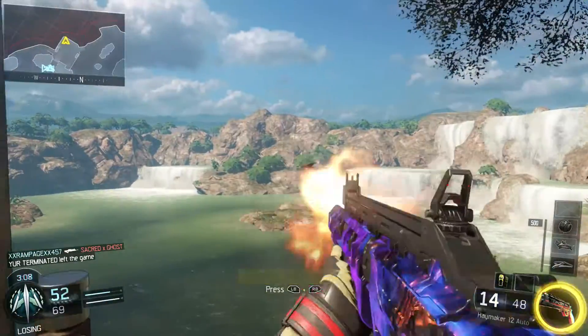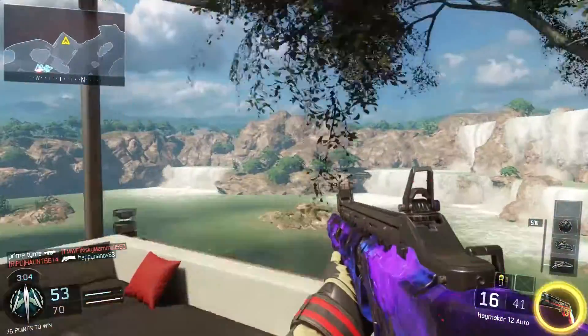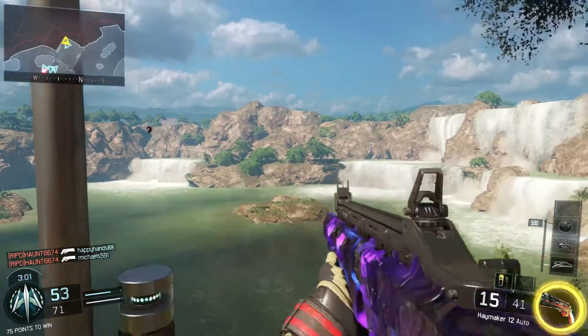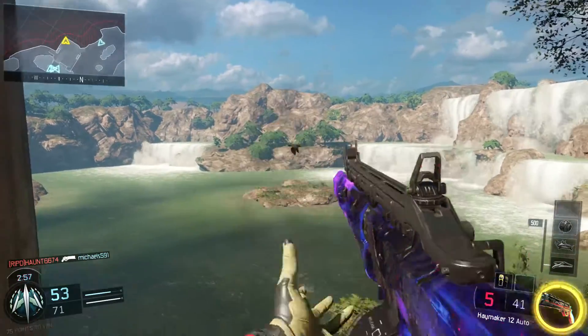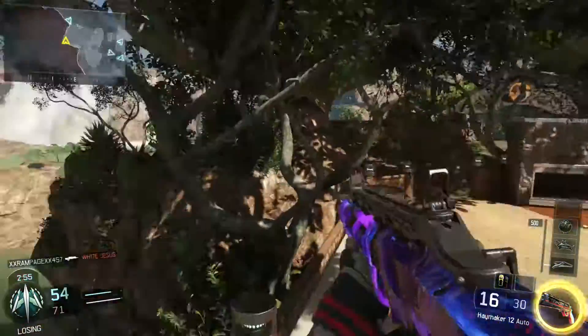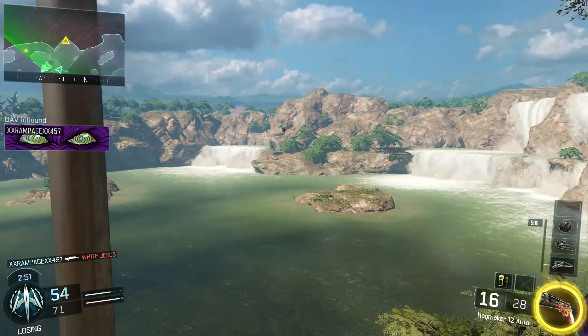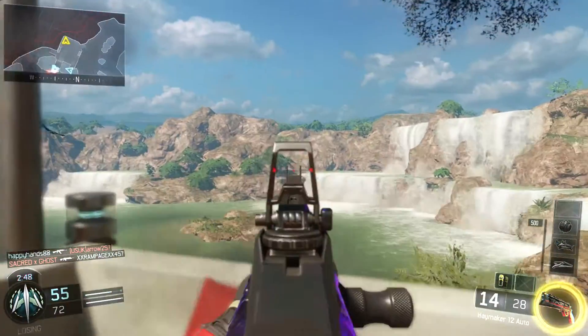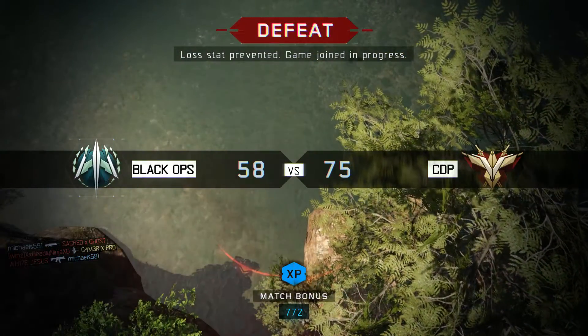The sixth gun is the Haymaker. You're probably saying, why would I pick this? But once you reload — which you're going to do a ton with this weapon because it is an automatic shotgun — what you have to pay attention to is the dark matter when you reload. You can actually see so much more with it when you reload. The top doesn't really matter because you're going to be hip-firing with a shotgun. I just think it's a really cool weapon.